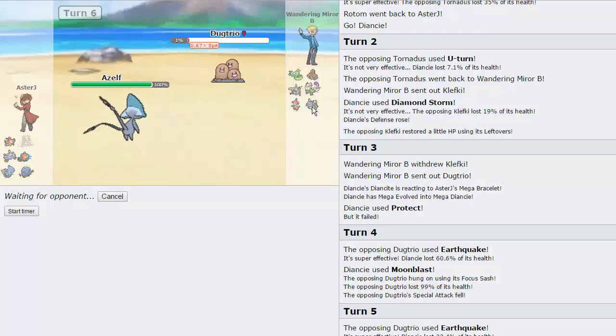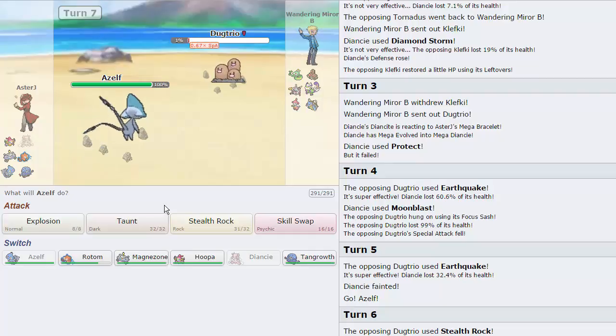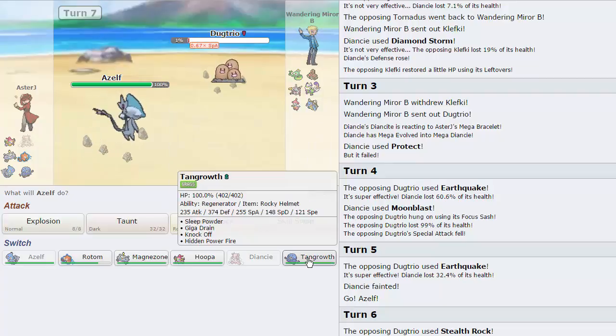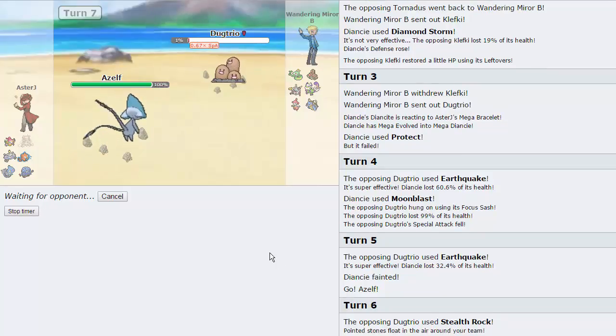Luckily, we can get up Stealth Rocks right here with Azelf — and that's exactly what we're going to do. Hoopa also functions as an amazing Spin Blocker, since most Spin Blockers in higher tiers are special attackers like Blastoise and Starmie, so it's nice to switch in Hoopa without fearing Scald. My opponent goes for Stealth Rocks of his own. We switch into Tangrowth — I want to keep Azelf because it's still useful against Serperior and Blastoise. Losing Diancie early is unfortunate; I probably should have just attacked.